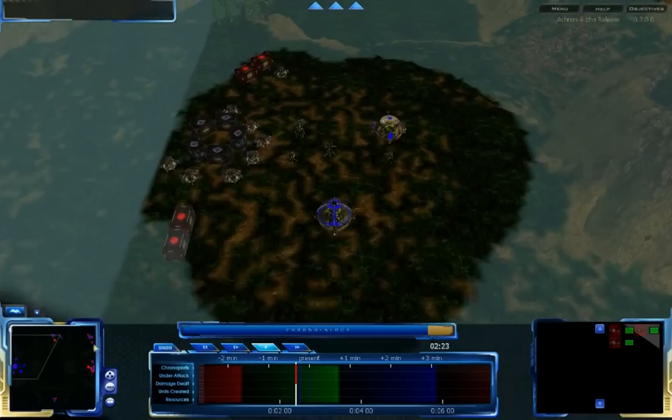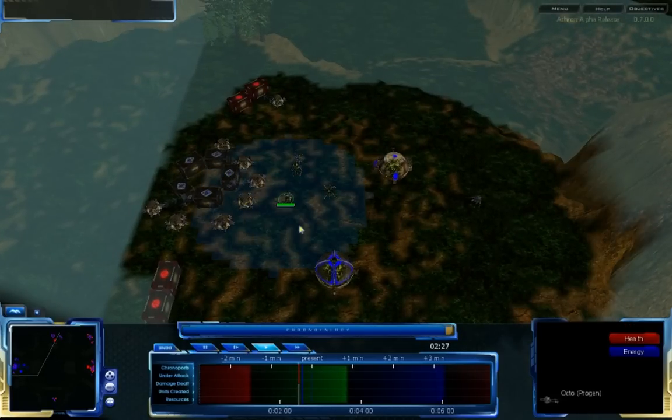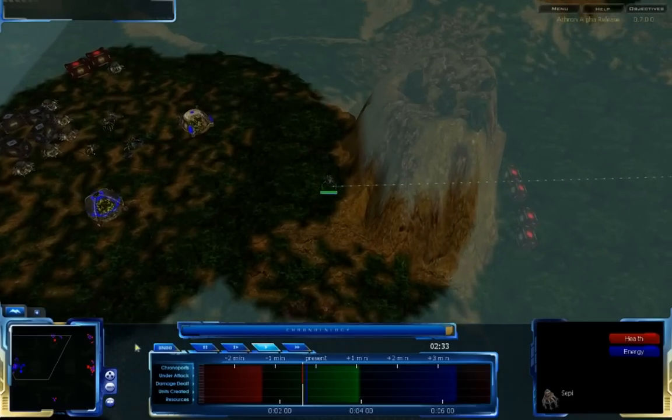Especially true for Akron. It looks like Trillian Eyes is trying to send a Seppi out to scout, apparently. It's hard to tell exactly what's going on.